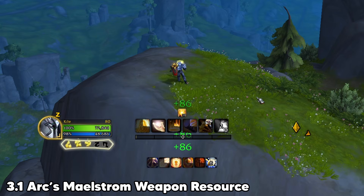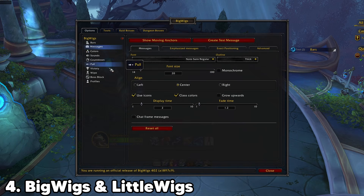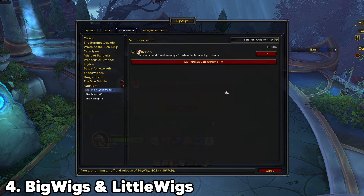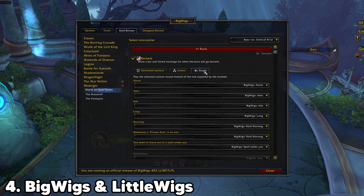Big Wigs is still around, and it is a way to keep your bar timers if you don't like Blizzard's new timeline. It still is loaded with a lot of customization options as well, and will always be my preferred over DBM for how easy it is to navigate and set up.